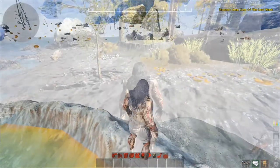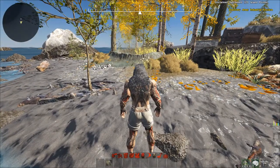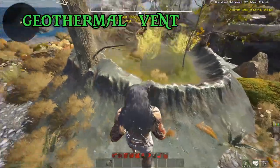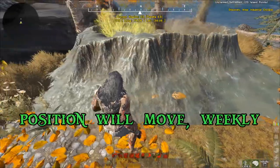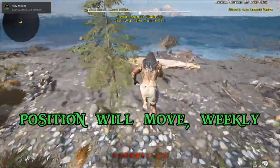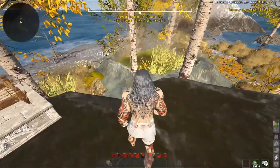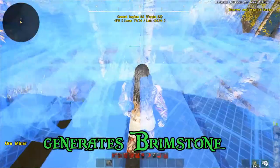Now let's talk about the transient node for the industrial content — this is the geothermal vent. It does look like steam just coming out of a little ground node. One thing to note is that these move every week, so if you find one and put an ore miner on it, you will have to relocate it on your island and put the ore miner back down on it to continue generating brimstone.